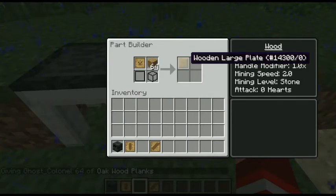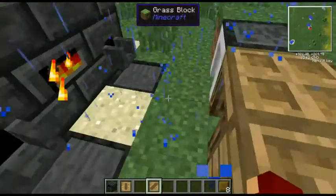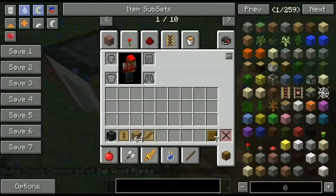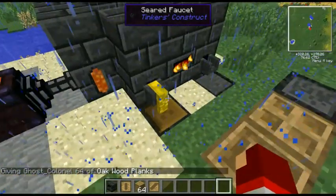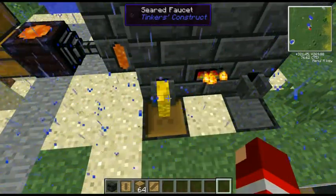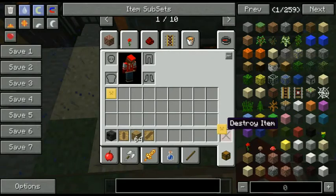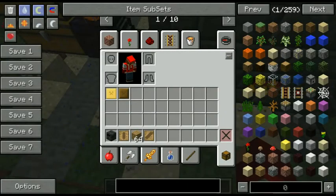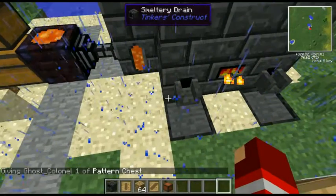If I drop wood in there it gives me a wooden part. Now I'm going to drop this here — let me just try this. Click on the molten gold, let's see if it'll pour over that and give me what I need. It gave me what I needed — I got two of them. All right, I got myself a large plate cast.